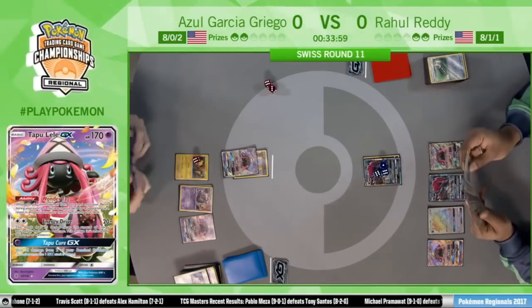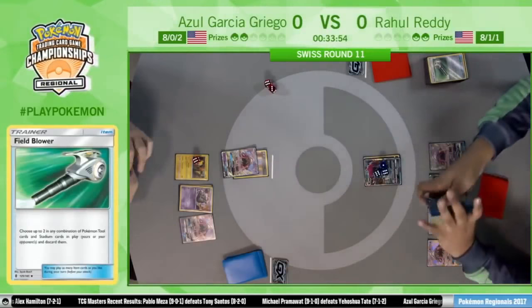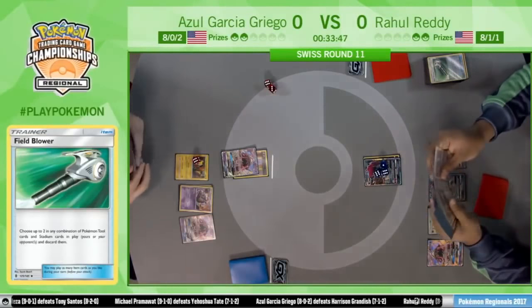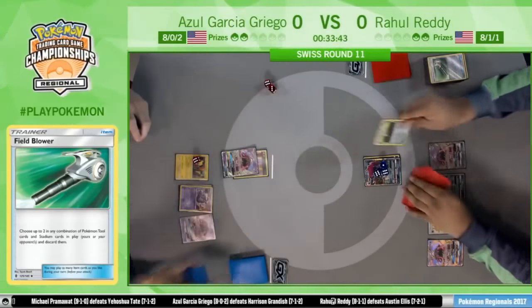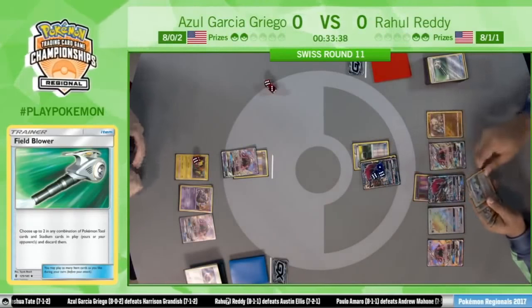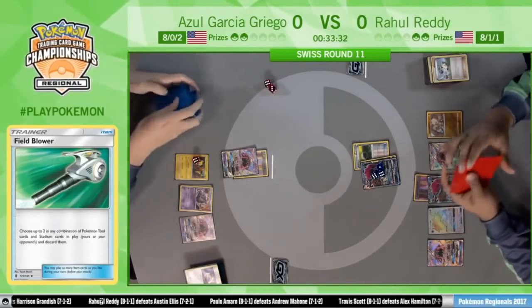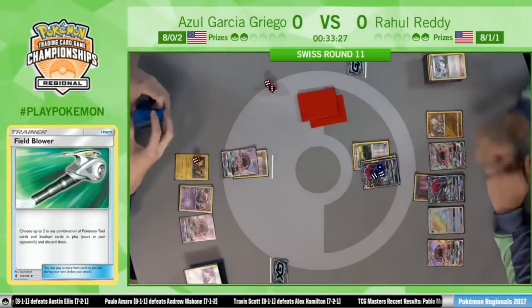Rahul definitely just wants to keep trading. He even has the Float Stone to move this one out of the active and potentially attack with a bench Zoroark. He's been going off for the past few turns. And there's an N, putting Azul down to two cards. This is not looking good. Rahul doesn't really mind going down to two — he's going to draw a bunch of cards anyway.